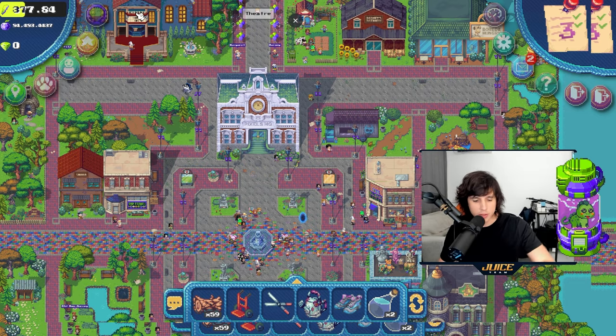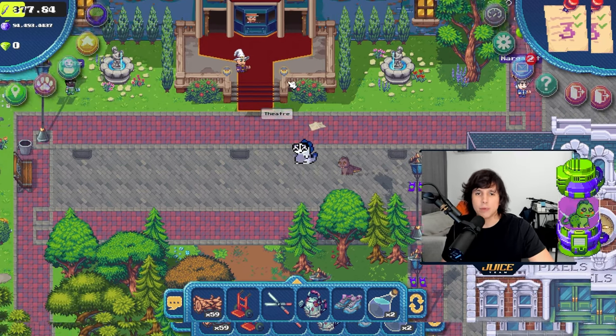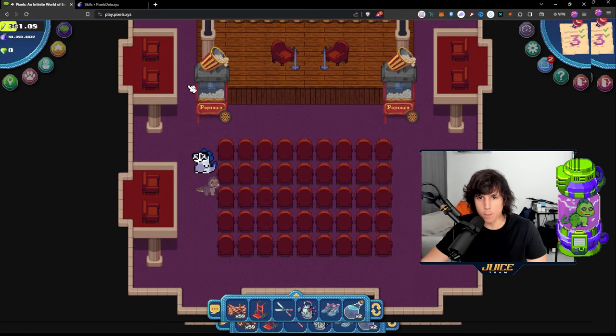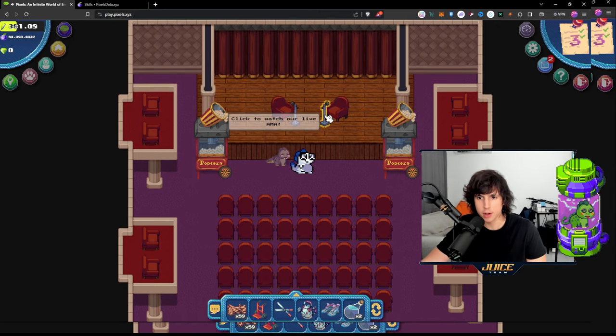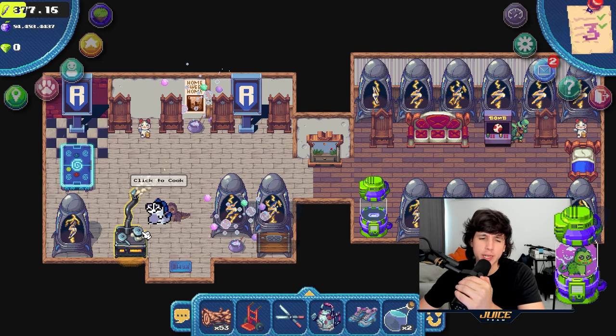Another great way to get energy is through the theater, shown on the top left. Inside the theater you can get energy every single week during AMAs. You can see the AMA takes place right here and you can claim your energy every single week.